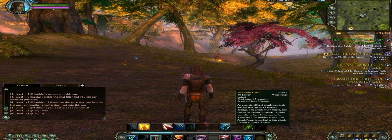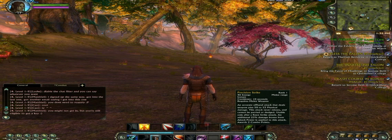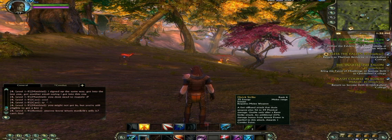Most skills will also build up combo points. For instance, Precision Strike gives me two combo points. Most other skills will only give one combo point. You can build up a maximum of five combo points and then you can use a combo skill.